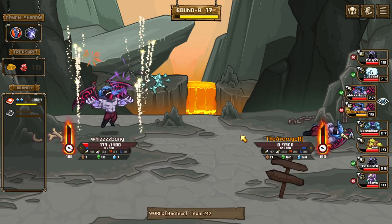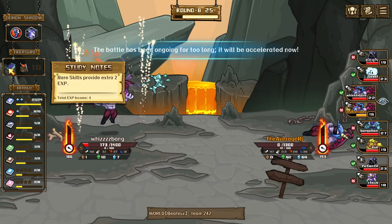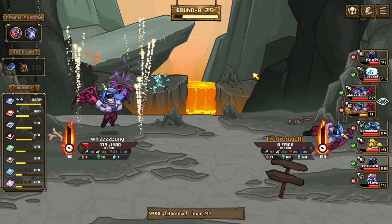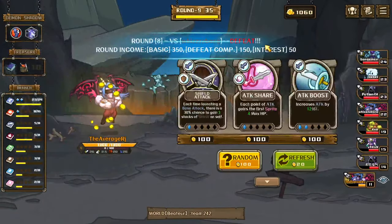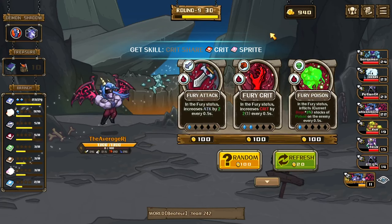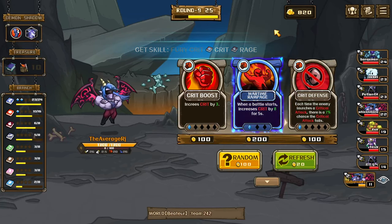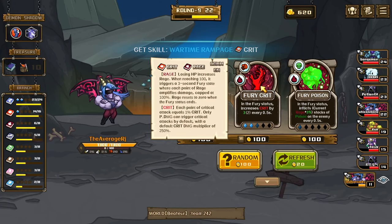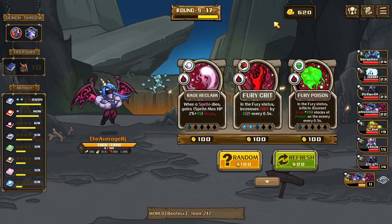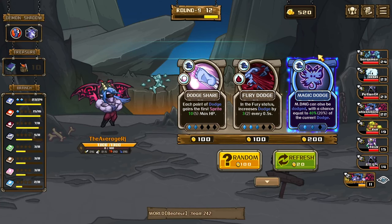I need to get sprite bro. I just need a level, I just need a kill. Gotta beat this Jessel guy. Crit, crit — not a fan. Crit rare, fury crit — just because it's there. Give magic dodge neck — I get it now. Actually I could also dodge with a chance equal to 40%, so we'll get that one.